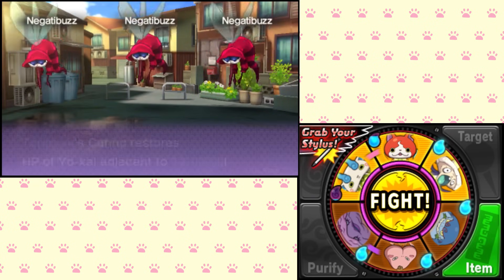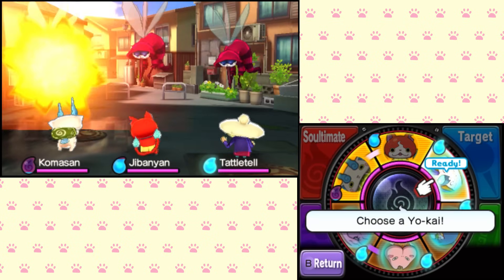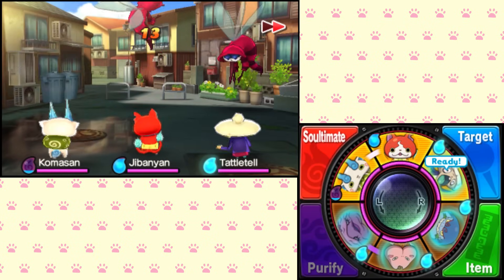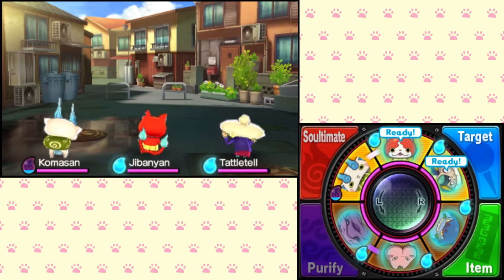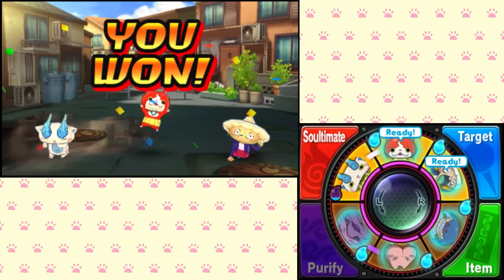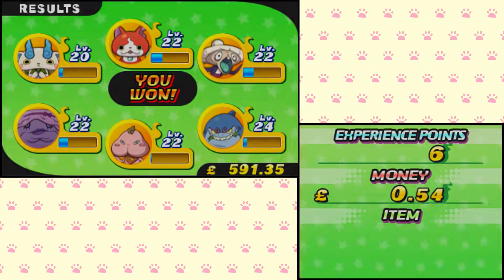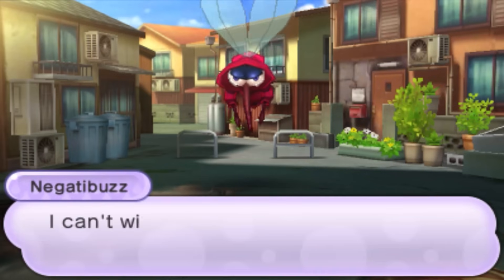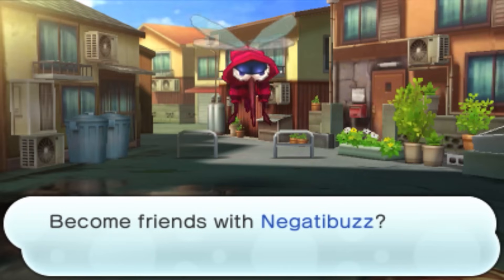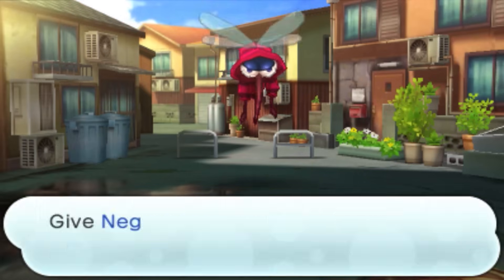Looks like we're doing a bit of battling against some Negative Buzz. Luckily I'm pretty powerful right now, so I can probably just speed up time and then all of my teammates are just going to absolutely destroy these guys. The battles don't take long anymore against these low-level ones at least. But it just kind of gets in the way if you're trying to specifically look for something or get somewhere. Oh, it wants to be my friend though! I'll be your friend - of course I'll be your friend! I befriended Negative Buzz.